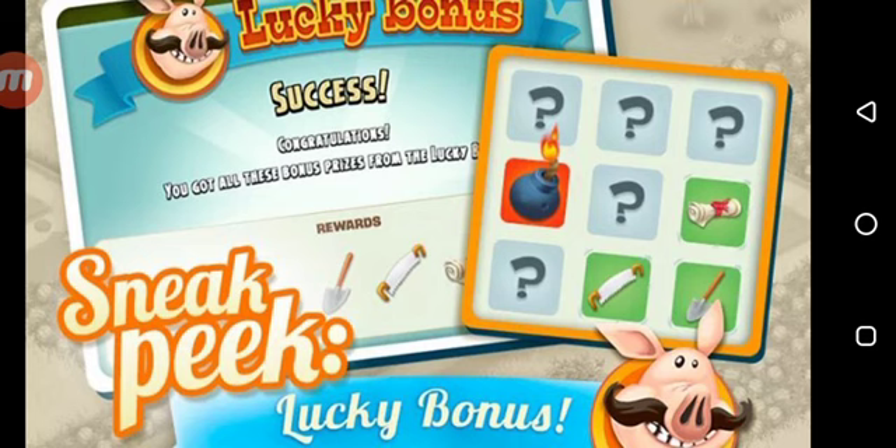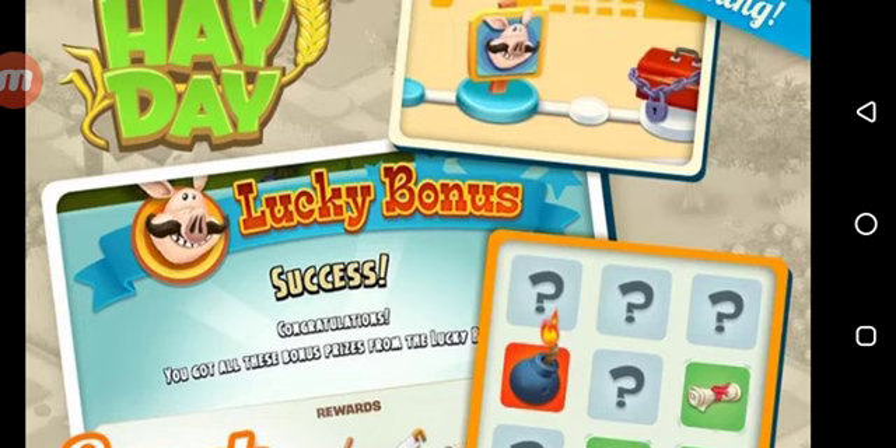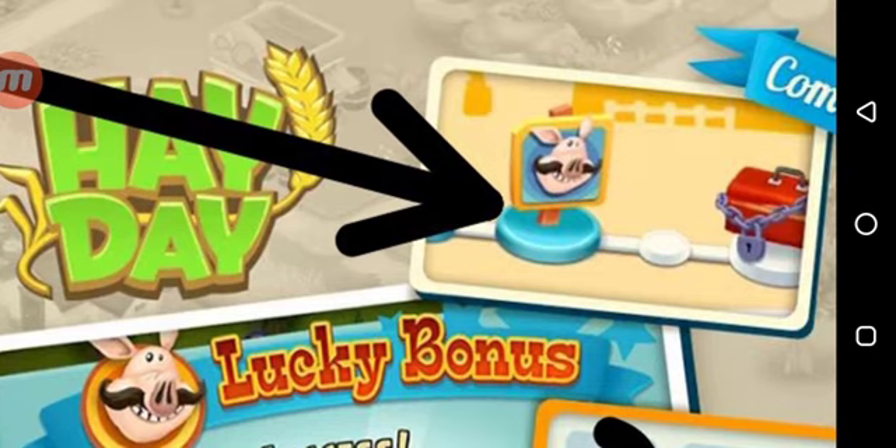This is again a valley-related feature, and if you guys are a big fan of the valley, you're obviously going to enjoy it. I must say the valley is a great place to explore and I really enjoy this. So now in your daily quest bar, you guys are going to see some icons which have a picture of the pig on it — this is basically called the Lucky Bonus, which you guys can see right here. The arrow shows the icon with the pig, which is close to your mystery boxes.